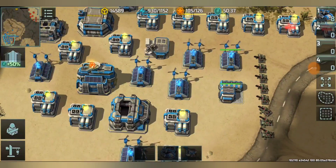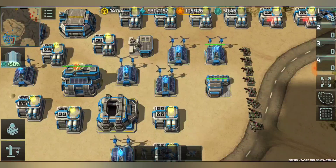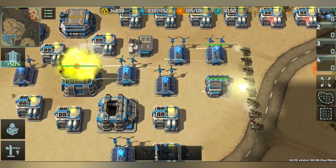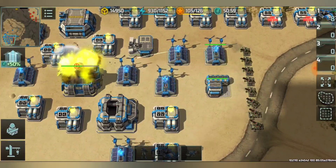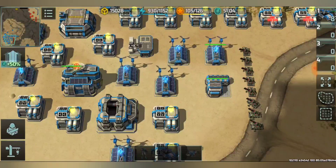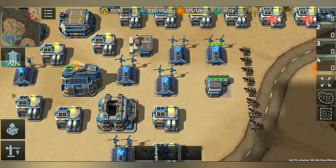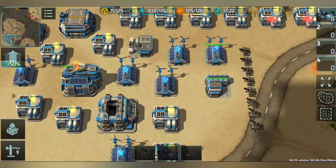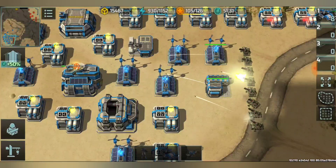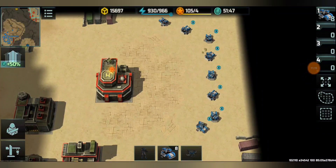Eight Mammoths will destroy one HQ level 5. Both Confederation and Resistance HQ have the same HP and armor. The attack started at 50 minutes 44 seconds. We'll see how long eight Mammoths take, to understand the actual firepower difference against armor 3 — which is building and heavy vehicle armor. It takes 57 seconds.